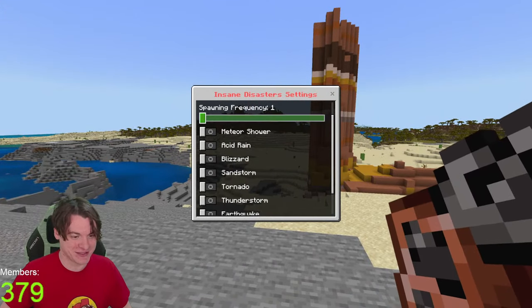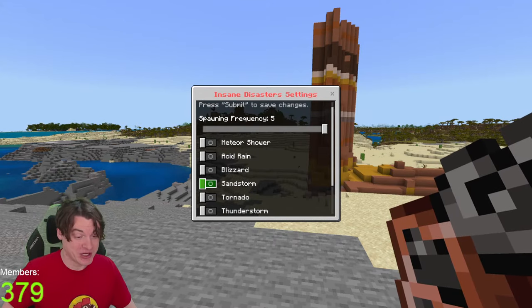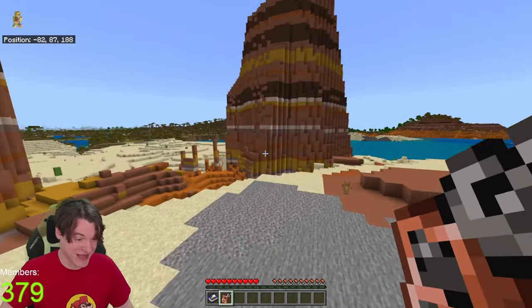The easiest way not to be concerned by this is to turn up the spawn frequency. Once you enable it, you don't have disasters until you click all of these things, and now we can have any of those things at any time. Let's see what that looks like.